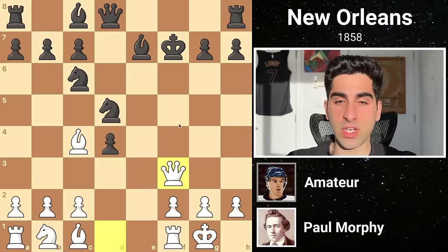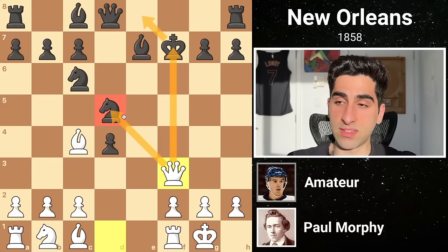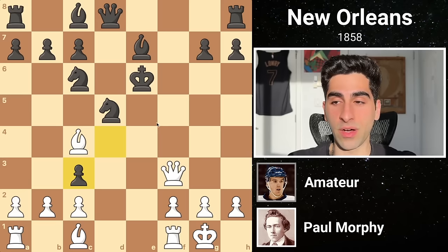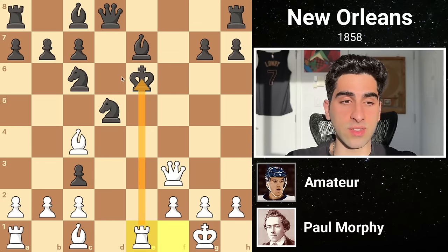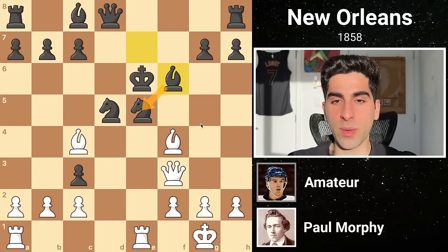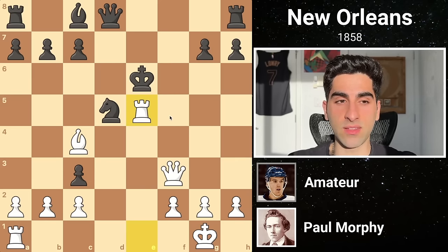Morphy continues with queen f3 check, forking the king and the knight, and at this point Black would do best by retreating his king and giving back the knight. Instead, he advances his king into the wild, hanging onto the knight for dear life. If you thought the sacrifices ended there, then you're in for a treat, as White plays knight c3, adding another attacker to the knight, but giving his own knight up, as Black takes it with his pawn, completely opening the center. White follows with rook e1 check, and the king going to the d-file would just hang the knight. So Black blocks with knight e5. White piles up on the pinned piece with bishop f4, and Black continues to defend desperately with bishop f6. Then Morphy sets in motion his winning combination, capturing the knight with his bishop. Black recaptures, and White sacrifices the exchange, as he lures the enemy king into the dead center of the board.